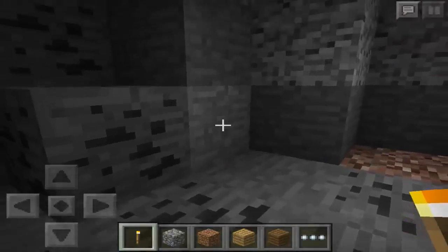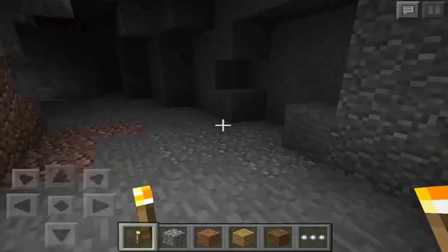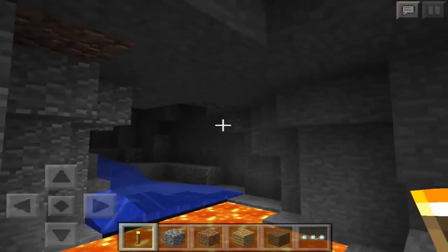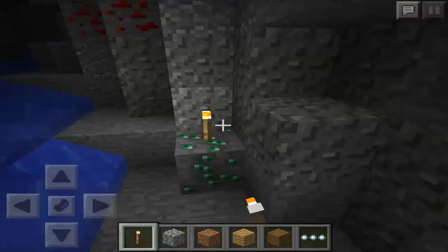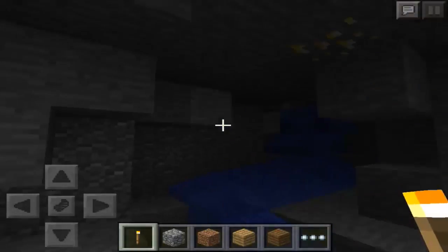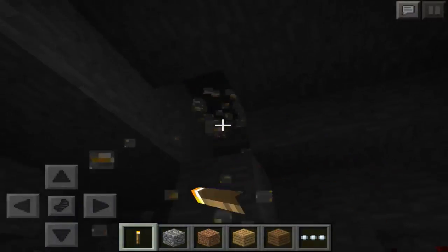Put down a torch so you can see. You can go that way if you want to explore some more, but it's this way to the other emerald. Keep going this way — some more iron right there as well, and over there. And there is our other emerald right here. Just want to get that. Some more redstone here, iron, and some gold right here — a bunch of gold.